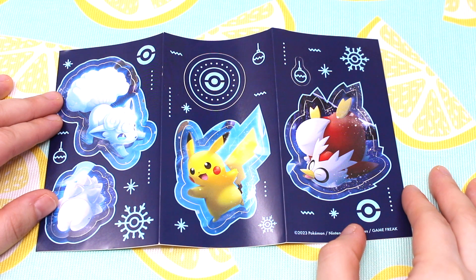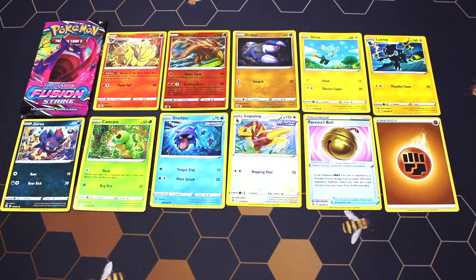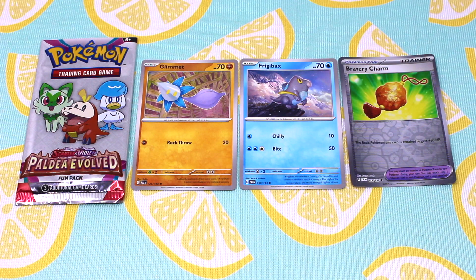Day eleven was stickers, which are really cute — they have the Alolan Vulpix, Pikachu, the snow Pokemon, and Delibird. Day twelve was a single Pikachu card. Day thirteen was another booster pack.